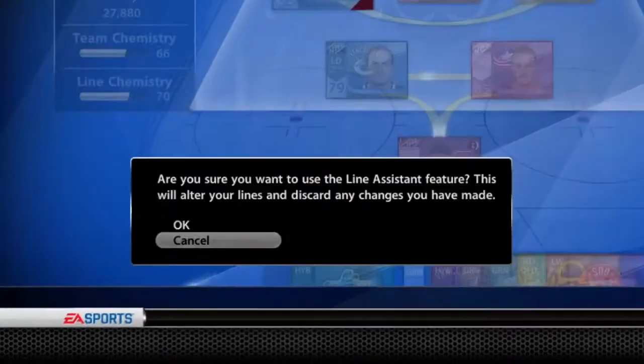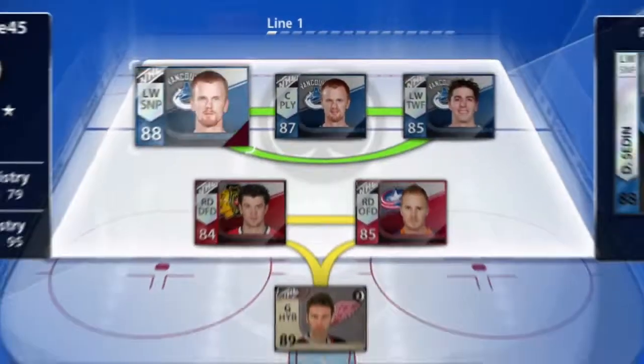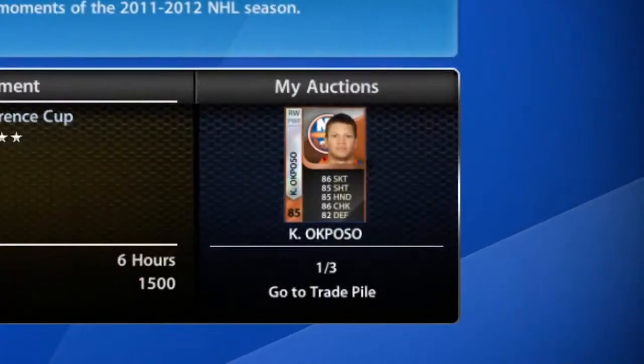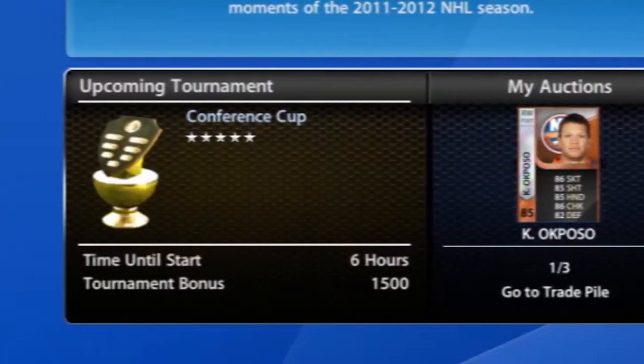We've also included a new feature called Line Assistant, which automatically optimizes your lineup to maximize chemistry. With the improved HUT hub, we now include info such as the trade fee and upcoming tournaments.